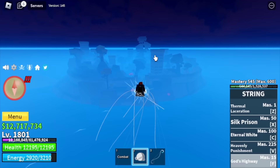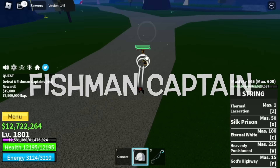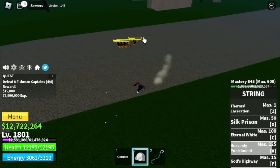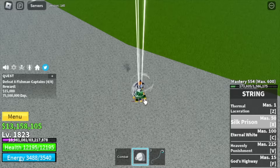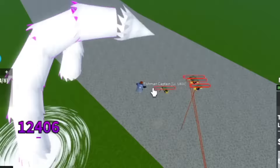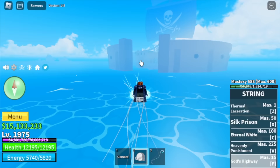Next up is the Turtle Island. Our only target is the Fishman Captain. You need one full set of skills to defeat them — V, Z, X, and C skill to defeat one set. After this, last two islands. At level 1975, we will leave this area and head to the Haunted Castle.